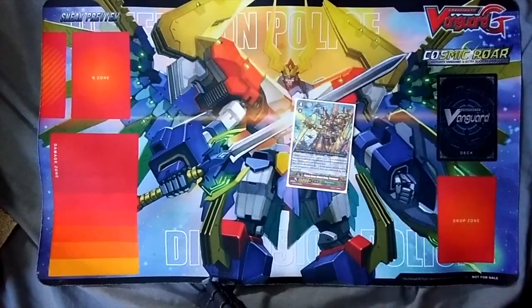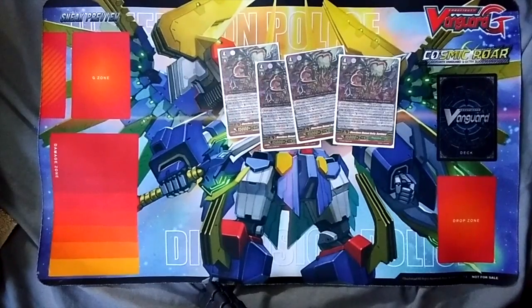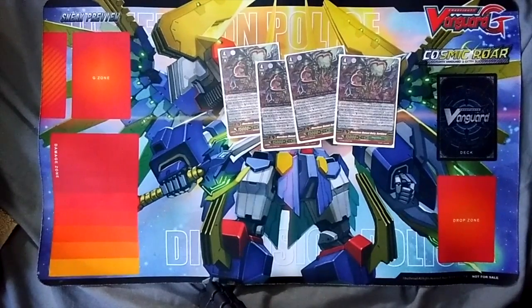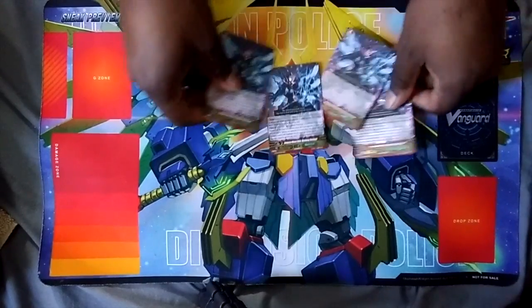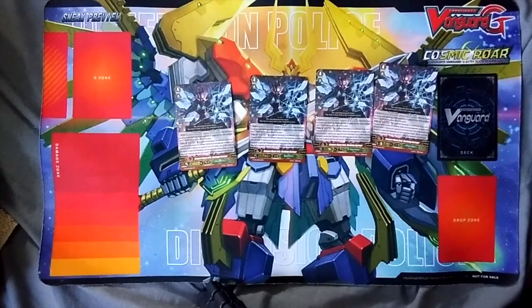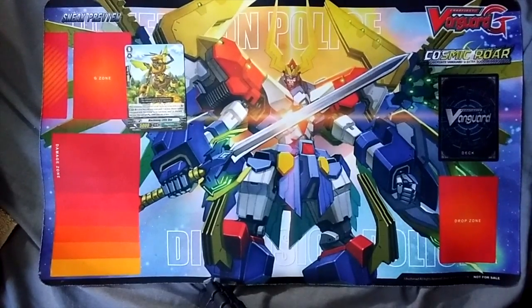One Power Spear, because sometimes you need to draw that extra card. It's useful against Shadow Paladins and other clans that utilize their rear guards, and it also gives you power. Unfortunately you have to designate the cards that can't stand with your own effects, but this makes it so they can't select it. And then the best card for the whole stride deck: Destroyer. When you have four, it's absolutely the best card in the whole deck.